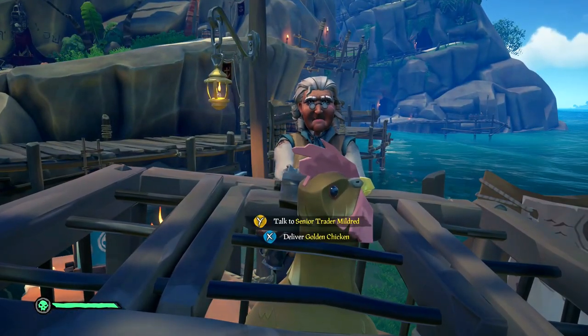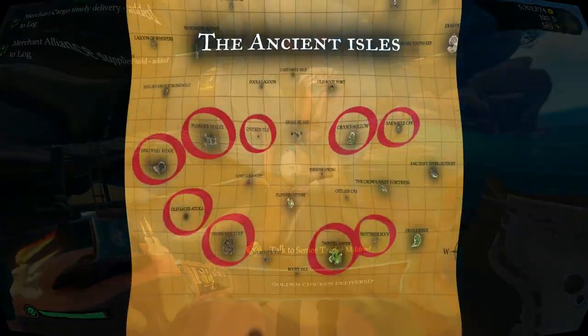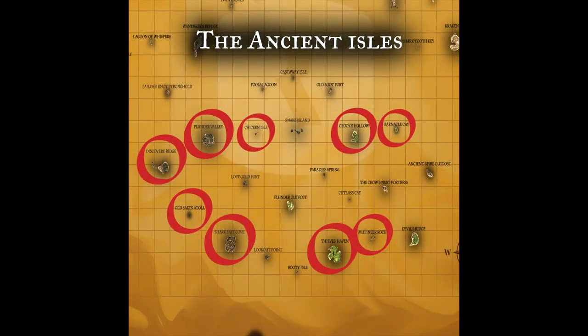And the rare golden chickens be worth 1,500 gold apiece. Remember the 25 islands these chickens live on? Here they be, split into three sectors. In the ancient isles, chickens can be found on Barnacle Cay, Chicken Isle, Crook's Hollow, Discovery Ridge, Mutineer's Rock, Old Salt's Atoll, Plunder Valley, Sharkbait Cove, and Thieves Haven.